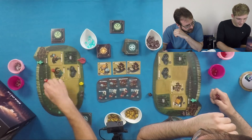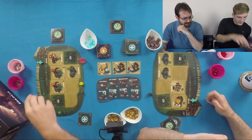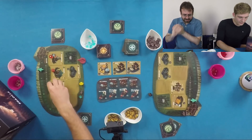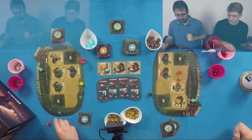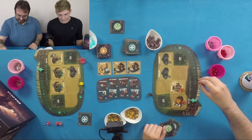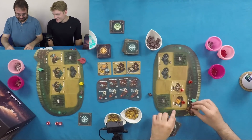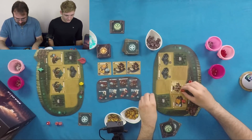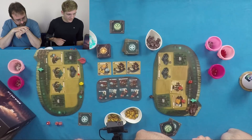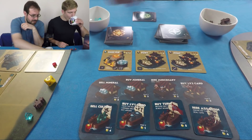Action phase: Mike rolls a four, a one, and a five. He spends an officer to modify a result, gains two culture, and gains a mineral. Ollie rolls a four, which gets him two officers — spending and retrieving them — gains three gold putting him to four, then deals one damage to Mike's barricade. Mike notices he has no money, which is really bad.